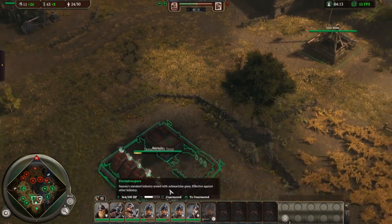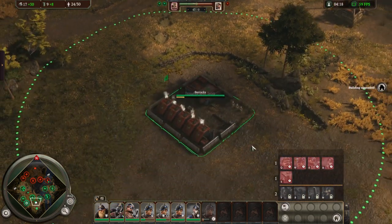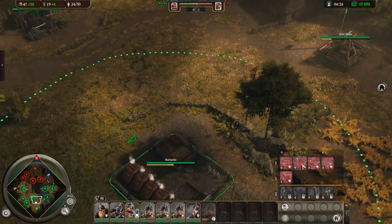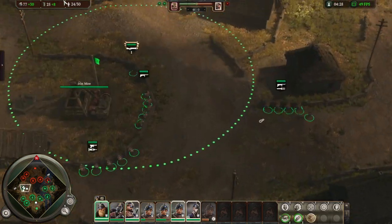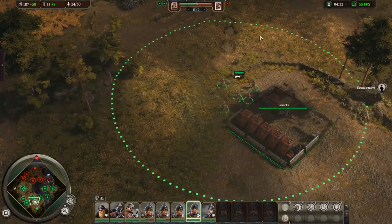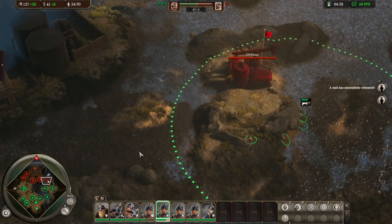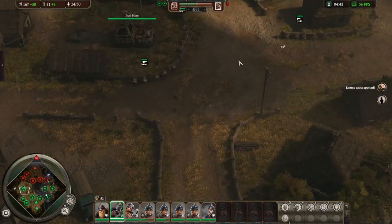Let's get the iron upgrade first. On this map the way it worked out, we can bring it to the iron mine. When we hit our 60 oil, our next 225 iron was for the extra stormtrooper. Now we have all three of our upgrades, our R1 out, extra units to work with.